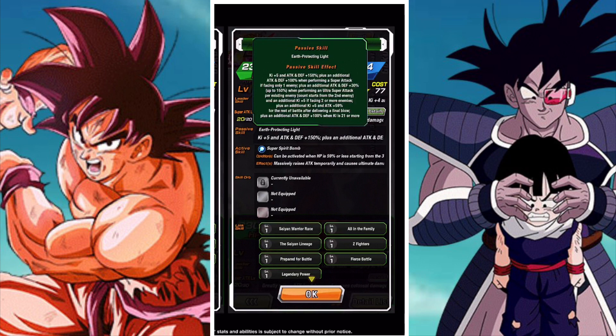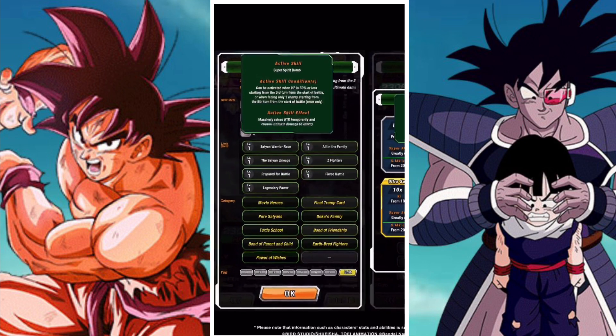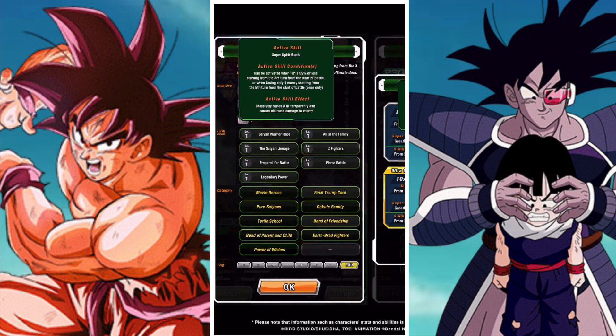His link sets are Warrior Race, All in the Family, Same Lineage, Z-Fighters, Prepared for Battle, Fierce Battle, and Legendary Power — all fine. His active skill can be activated when HP is 59% or less starting from the third turn, or when facing only one enemy starting from the fifth turn. That's a bit weird because his whole passive is about facing multiple enemies, but then his active requires facing only one enemy or having low health. It massively raises attack and causes ultimate damage, so for one turn he's going to double his attack.